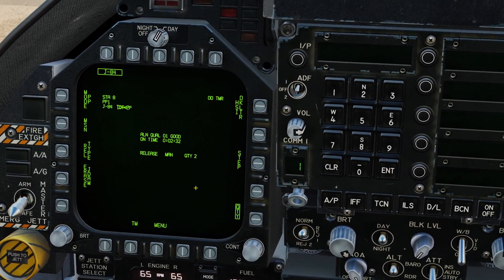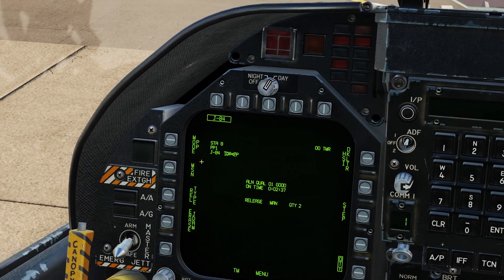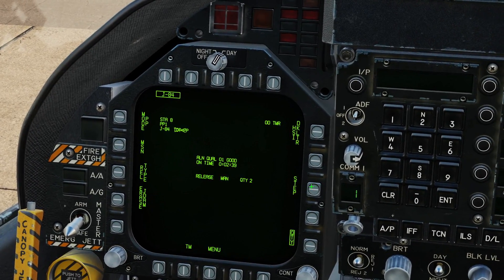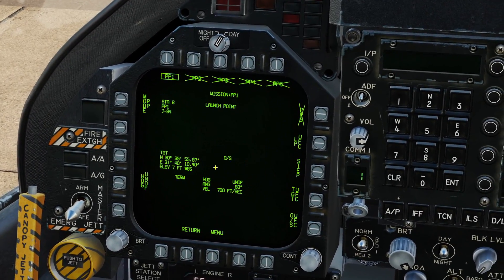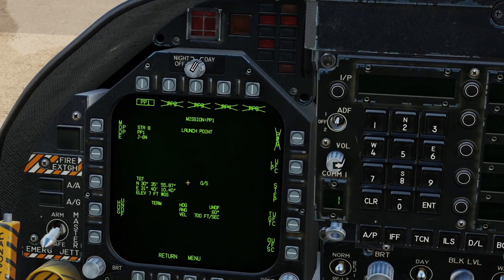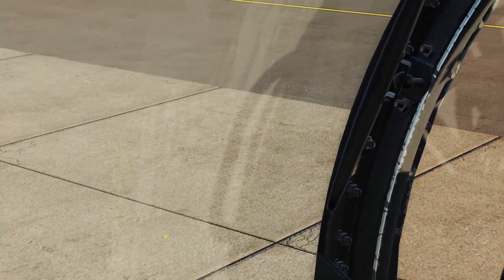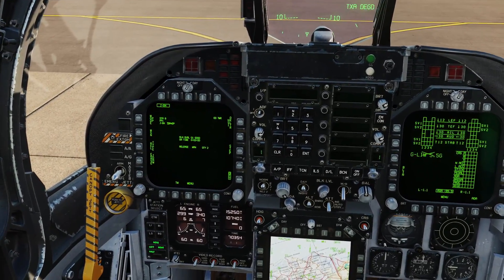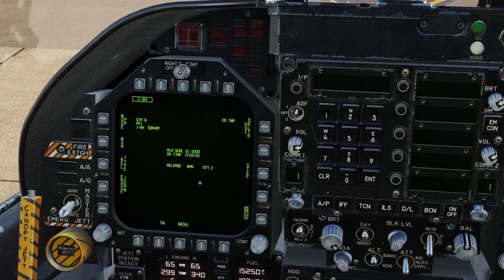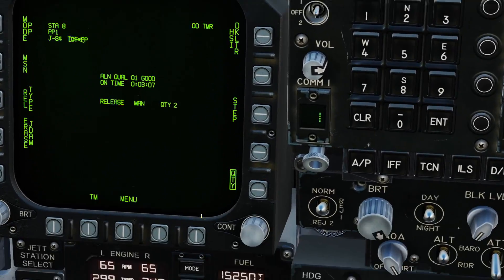So basically now we have our coordinates entered for each target — each bomb has a different coordinate entered for a different target. We'll drop both at once, so both bombs will be released at the same time and they'll both go to their own targets within a relatively small area, because they both still need to be in LAR. You can also now see that our alignment quality is 0-1, good — so we're all set. Go back to our HUD, and I'm just going to take off and I'll be right back once we are in the air.